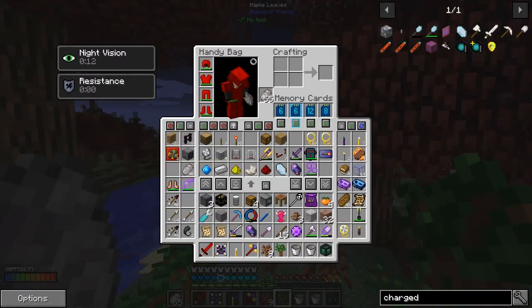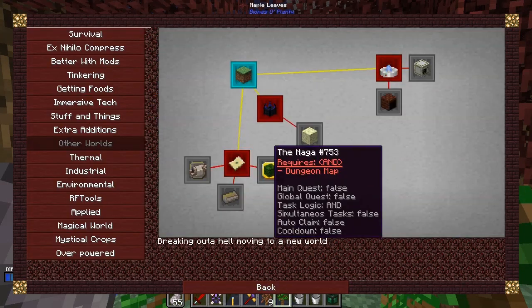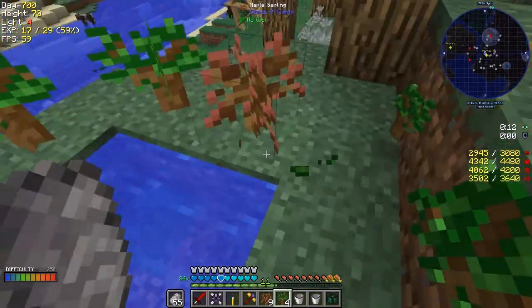Let's go and check that quest again because I've forgotten. Actually maybe I just got it wrong. Looking at this quest — twilight forest dimension — so you need a two-by-two filled with water, surrounded with grass, put flowers on — I thought you could use saplings — okay, and throw a fluix crystal in the water and jump in. So we need flowers. I thought saplings used to work.